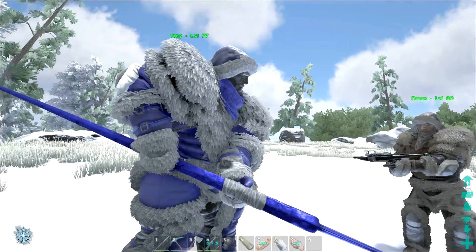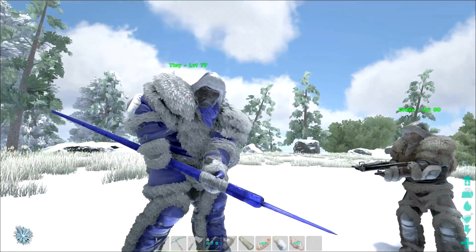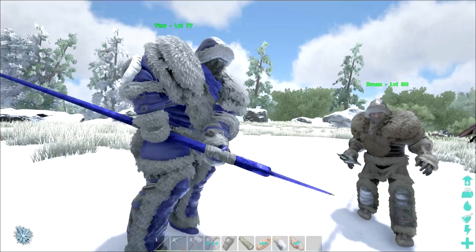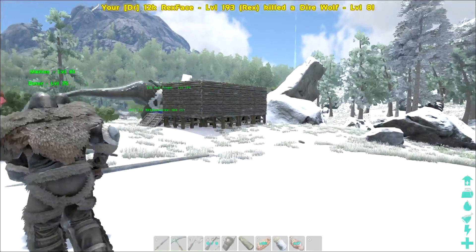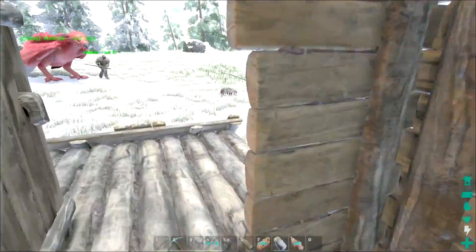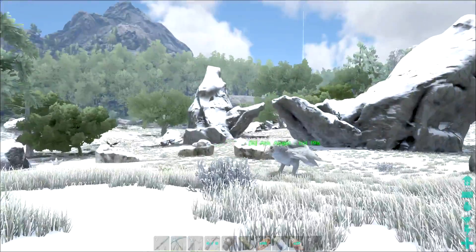I wish when you stood with the pike you put it down on the ground, like it pointed up towards the air — that would look kind of baller. Although look, we do look like we're about to take on some woolly mammoths. I wish you had a big sack that you could flip over your shoulder. Oh, what's happening? Pack of direwolves are being eaten by my T-Rex! Oh, there go our tames.